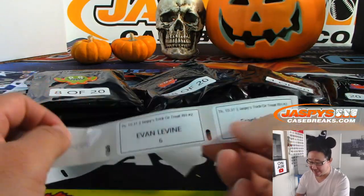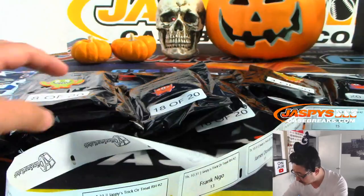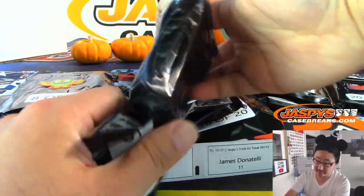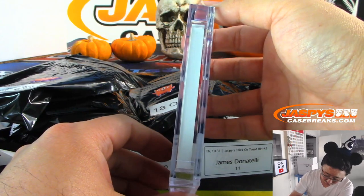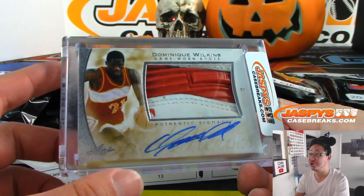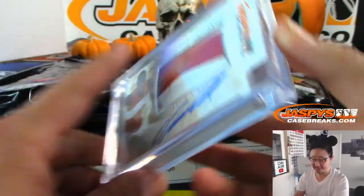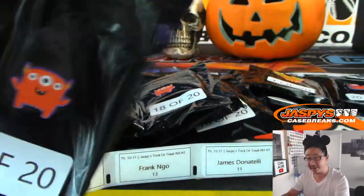Evan with pack 6, it's over here — pack 6 of 20. Thick card right here, what do we got? Basketball player — wow, Dominique Wilkins game-worn shoes and on-card autograph. That's pretty sweet. There you go Evan.